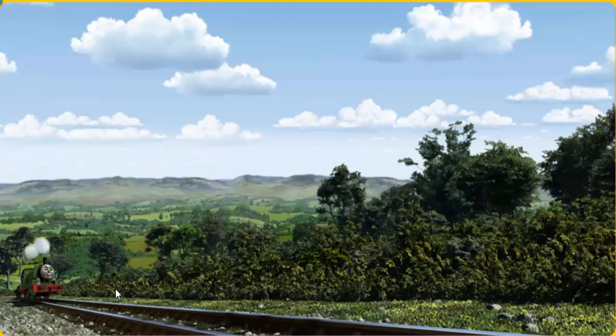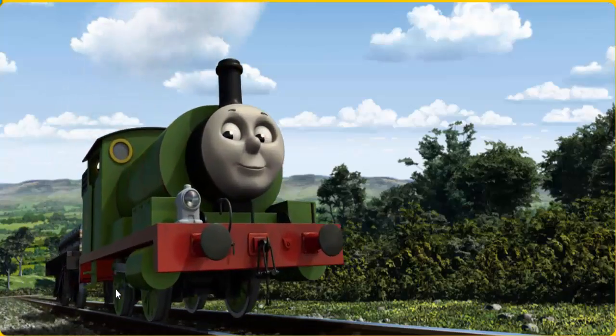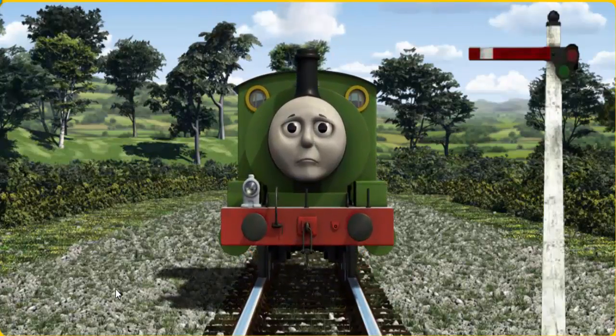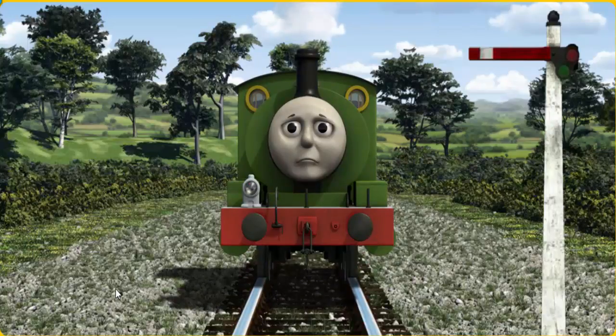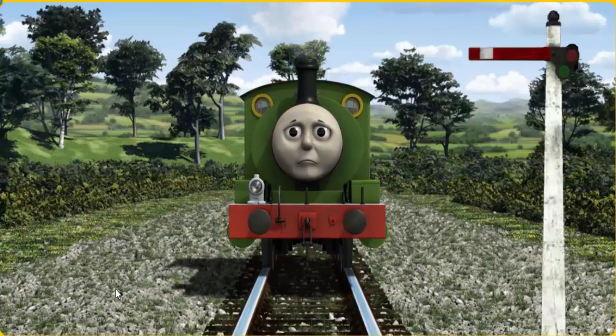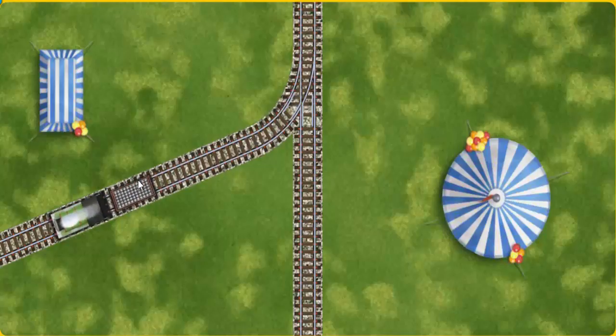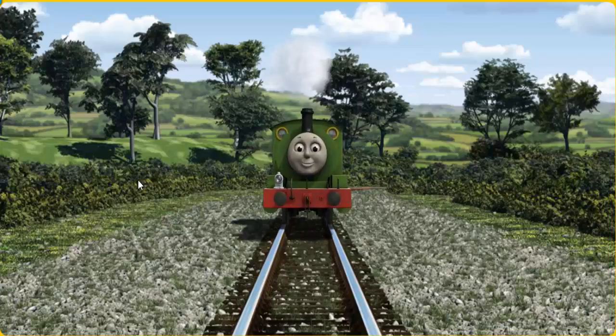Percy went through the countryside. Suddenly, Percy had to stop because of a broken signal. He would have to go another way. Find the track that goes nearest to the smallest tent. Full steam ahead!